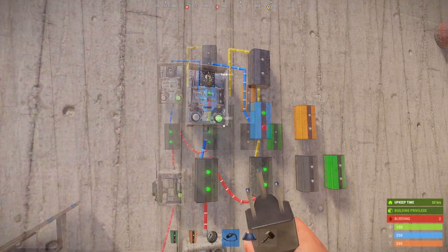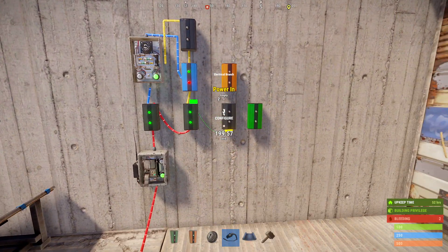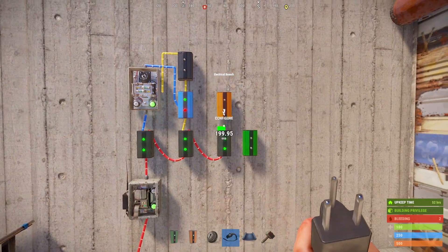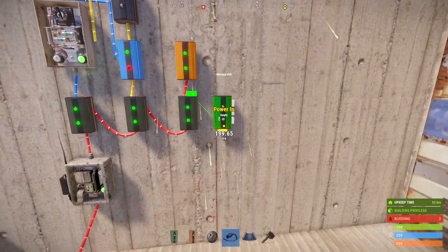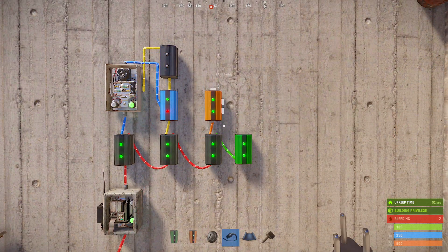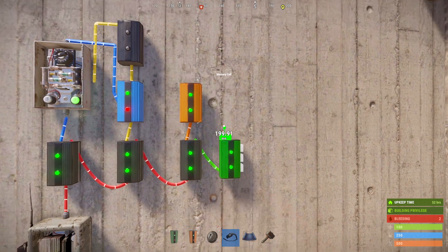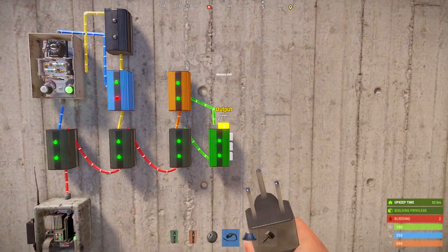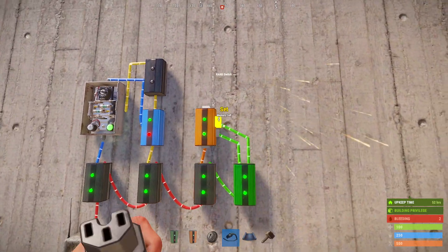We can now carry on to the randomizer by powering our fourth electrical branch with the right side of our second branch. We'll then take the left side of this branch to power our RAND switch, and the right side to power our memory cell. We'll take the inverted output of our memory cell to reset on the RAND switch, and the regular output of the memory cell will be sent over to the set on the RAND switch.